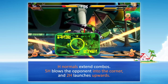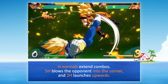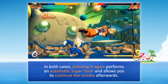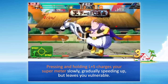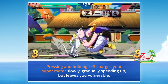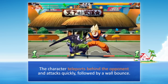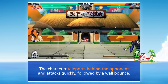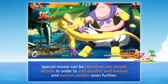H normals extend combos: 5H blows the opponent into the corner, and 2H launches upwards. In both cases, pressing H again performs an automatic super dash and allows you to continue the combo afterwards. Pressing and holding L plus S charges your super meter slowly, gradually speeding up, but leaves you vulnerable. M plus H performs a vanish attack, which costs 1 stock — the character teleports behind the opponent and attacks quickly, followed by a wall bounce. Special moves can be cancelled into vanish attacks to add another wall bounce and extend combos even further.